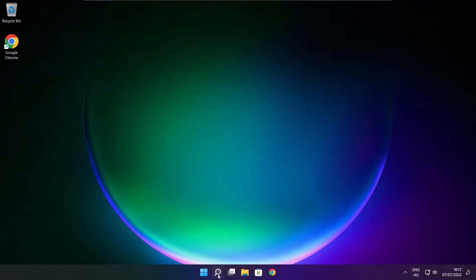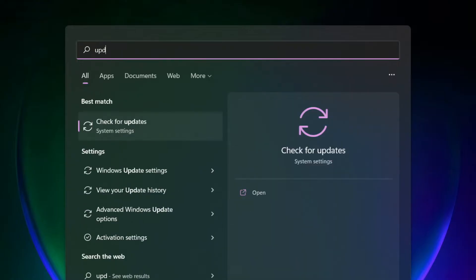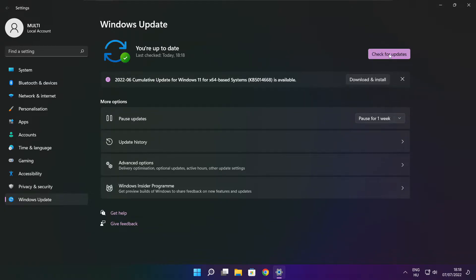Click Apply and OK. Play the game. If that didn't work, click the search bar and type 'update'. Click Check for Updates. After completed, click close.